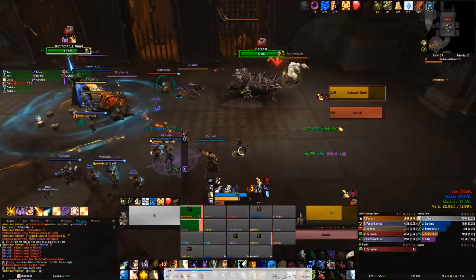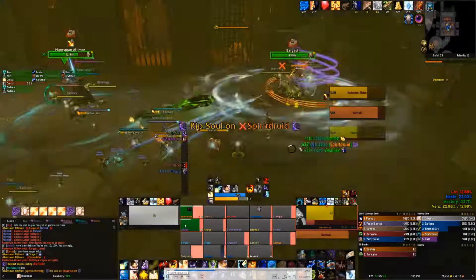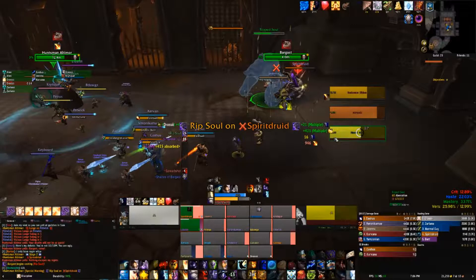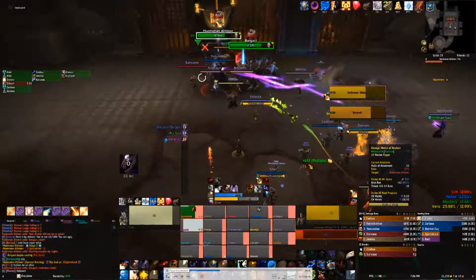Rip Souls are coming out in P2. The best case is to Spirit Shell on the Rip Souls, but this one coming out — I don't have it off cooldown yet so I'm going to skip this one. What I should have done here is put Pain Suppression on the tank, because I don't have any shields up and he's not even at full life right now, which is really bad. He didn't use Barkskin either. You want to make sure before every Rip Soul the tank being hit is maxed out and has damage reduction. The Rip Soul brings him to half life — that's really not good.